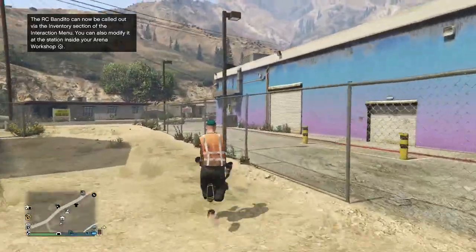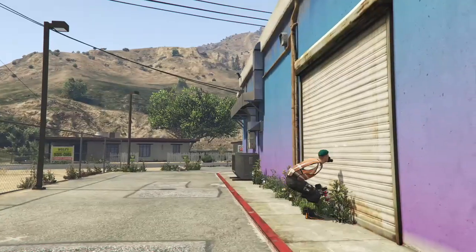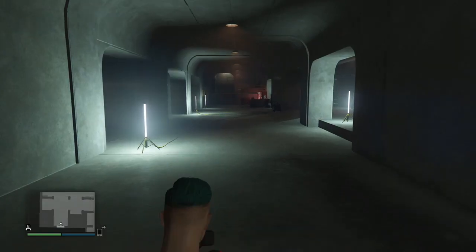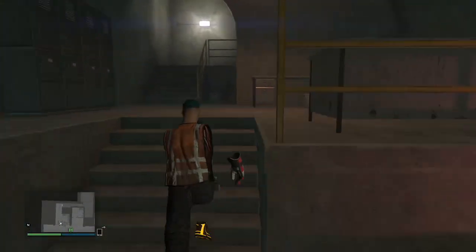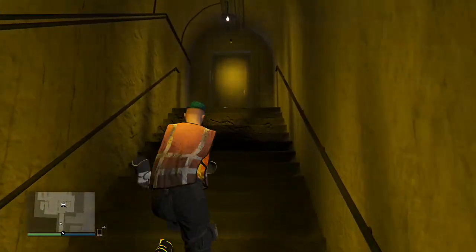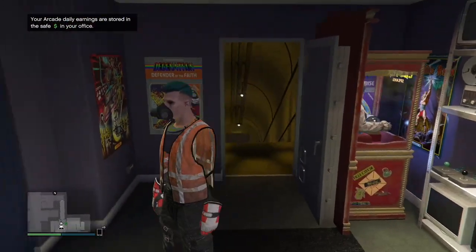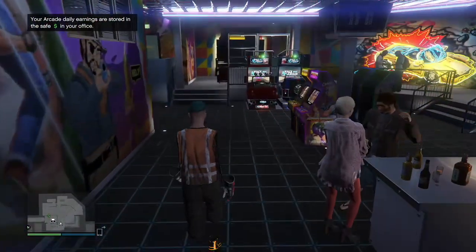This method doesn't matter if the creepy old lady door is open or not — it doesn't really matter. All that matters is that you do the timing right. Once you load in, run upstairs and go to the bar. This method involves the bar. Once you go to the bar, you need to press right on the D-pad and press pause. Once this door opens it will stay open for the rest of the session, so you can just keep coming back to do this glitch.